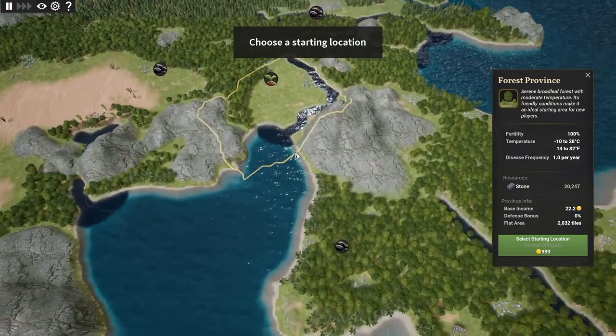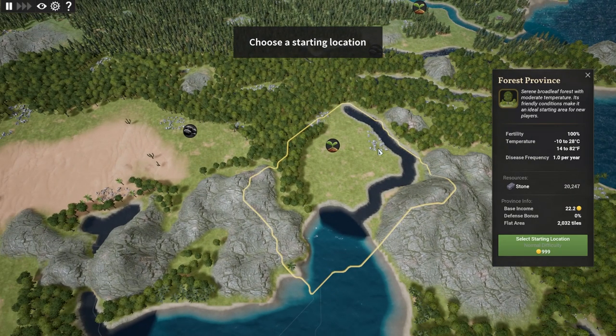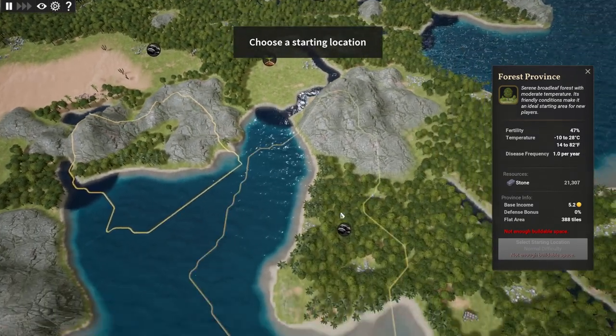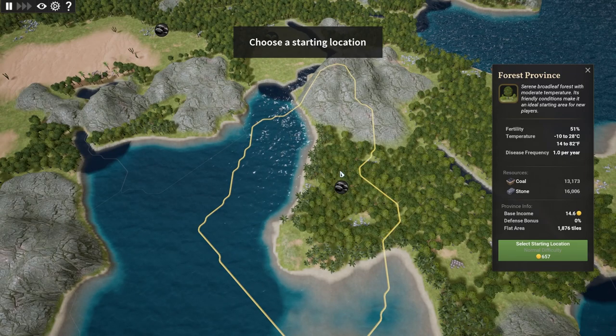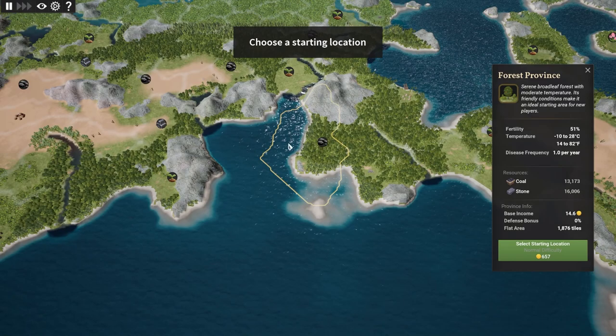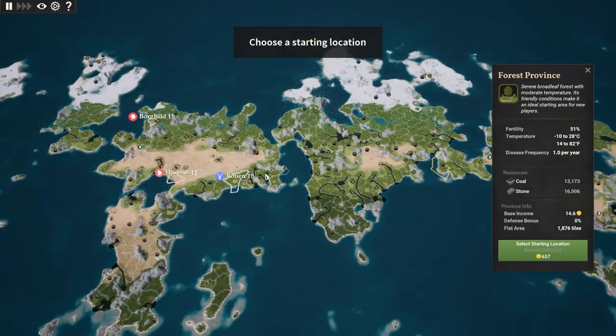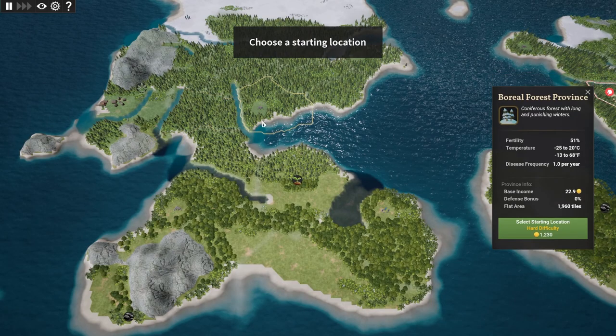This seems probably like a pretty good spot to start. We've got nice fertility at 100%, so we can grow lots of food. We've got stone resources. We might be able to start here actually - that's pretty cheap. We have to cut down a bunch of trees, but we have access to the water for trading. And most importantly, we're kind of far away from all these guys, so we are not going to have early conflicts. We could check out all this stuff too, but most of these are hard or normal.